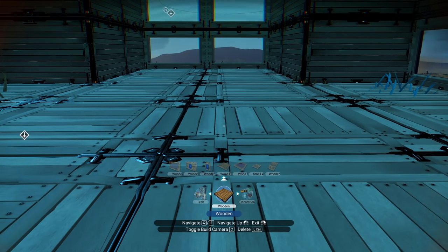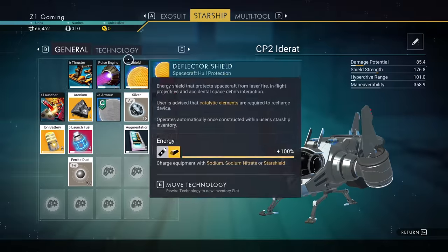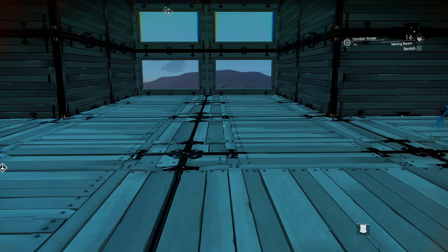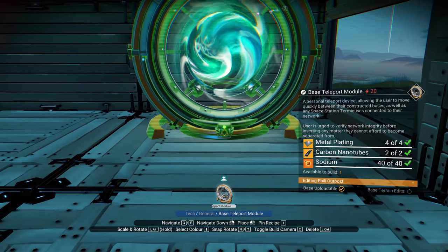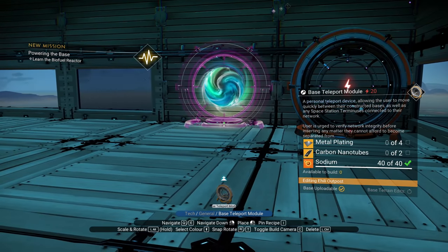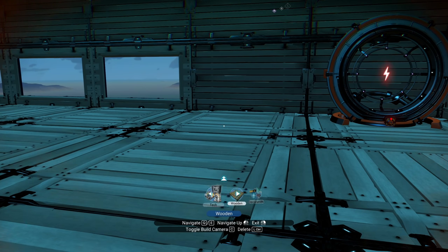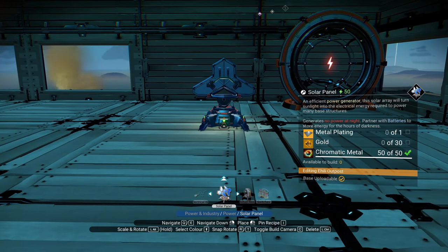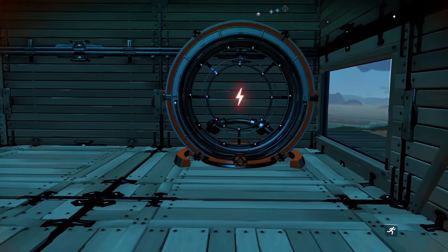Good little base but we need more stuff. We need to get our teleporter in here - that needs four metal plating and two nanotubes, shouldn't be an issue. Base teleporter placed - perfect! Now we need power. Solar panel needs metal plating and gold, but I sold all my gold. I need to find some gold and get this powered.